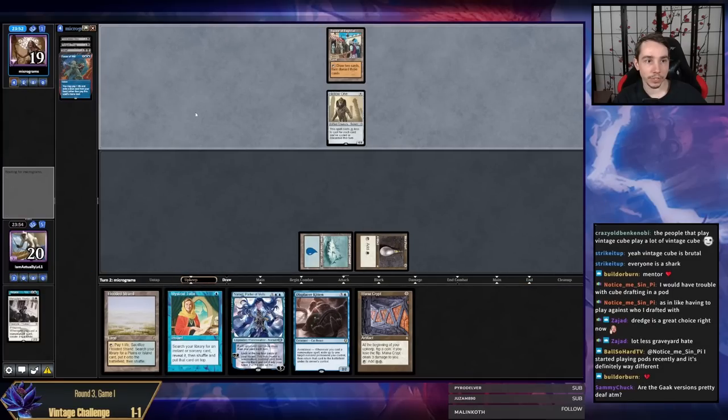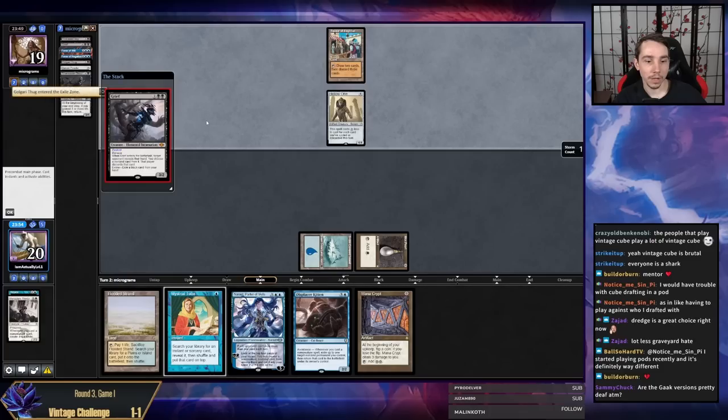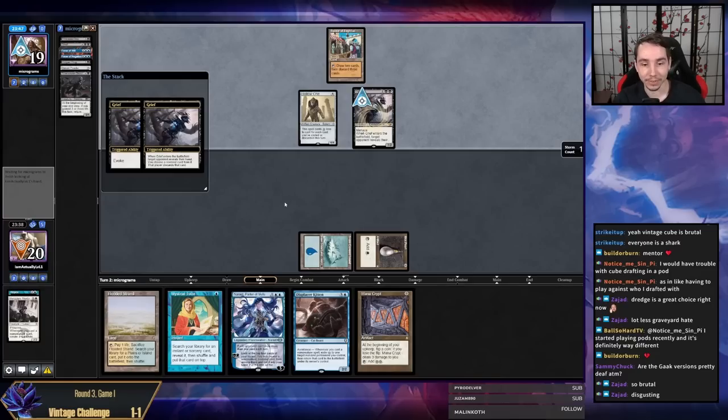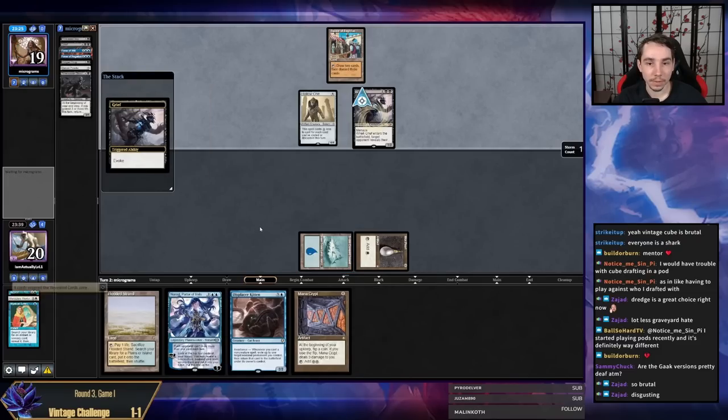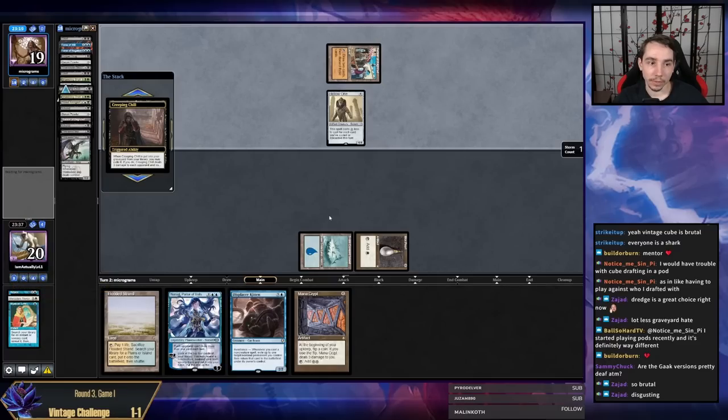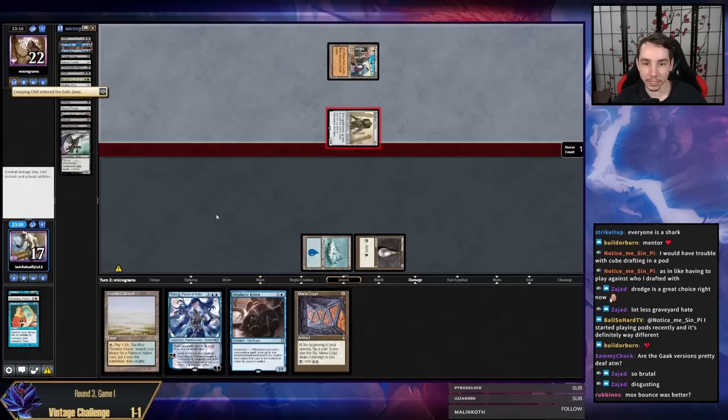My opponent has dredged nine. I was wondering why they dredged on upkeep — it's because they had a Grief and three cards in hand: blue card, Force, and Grief. They dredged a black card and then Griefed me. This game one against Dredge — they can take my Mana Crypt, which leaves me with very few options, but maybe they'll take Mystical Tutor. I definitely am getting punished for bouncing back my Mana Crypt — that seems like maybe I made a mistake. I think I would have just taken the Mana Crypt if I was them.